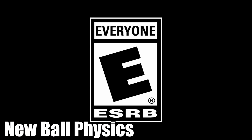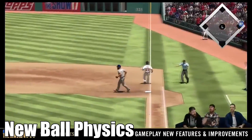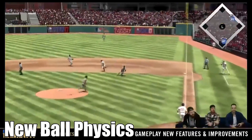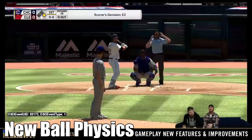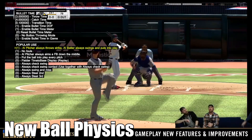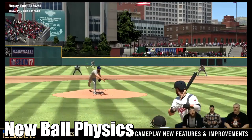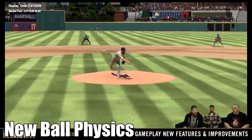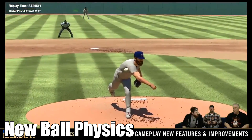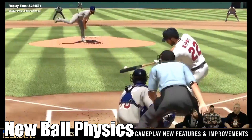Finally, at number 10 on our list, we have the new Hitting Engine and Ball Physics. The developers described the hitting in the last few years as your bat hitting a wall, but instead this year it's completely revamped to be more realistic — actually like a bat hitting a real ball. The ball is going to take new paths it's never seen, it's going to curve more, and it's going to fall in more for bloop hits. This new Hitting Engine might completely change the game as we know it — it's an absolutely huge addition that cannot be overlooked. Only time will tell how this new engine fares in MLB The Show 17.